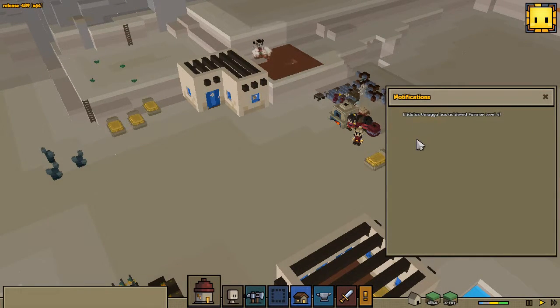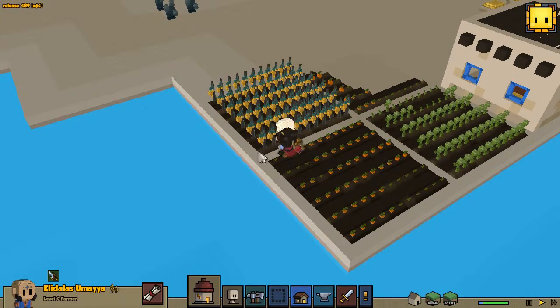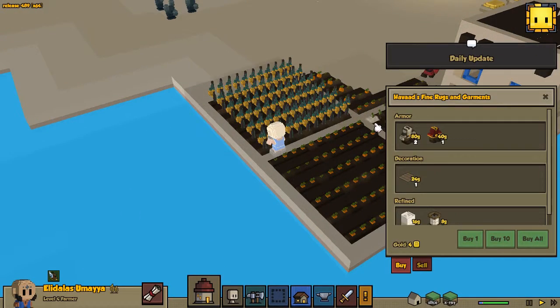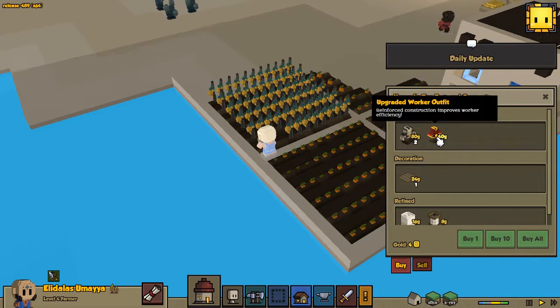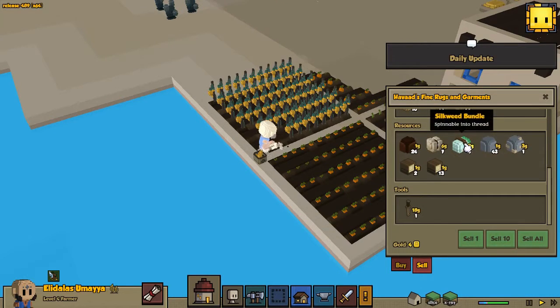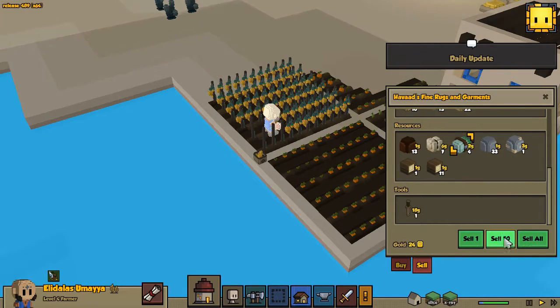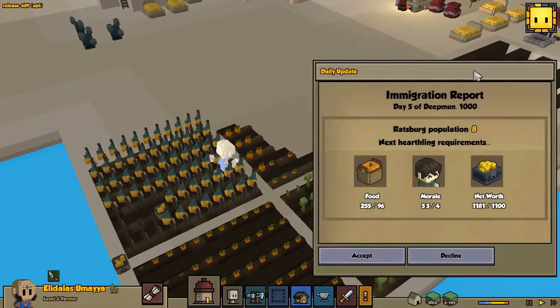Ellie, Dallas, Amaya — who are these names? Amaya has achieved farmer level four, sweet! A simple merchant has arrived. The daily update — okay, upgraded worker outfit. I'm actually going to sell stuff because this is precisely why I was trying to craft stuff. I need to sell stuff that I can easily get and buy stuff that I can't get. We don't have anything for the daily update though.